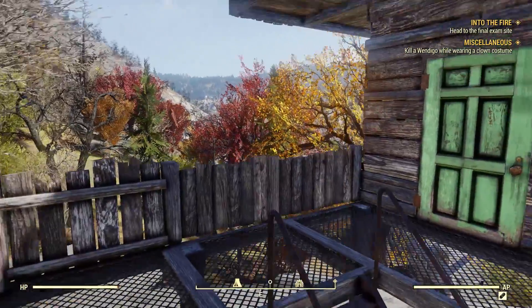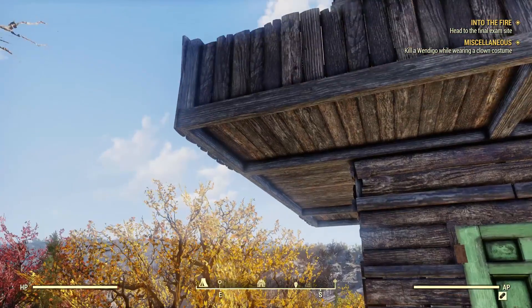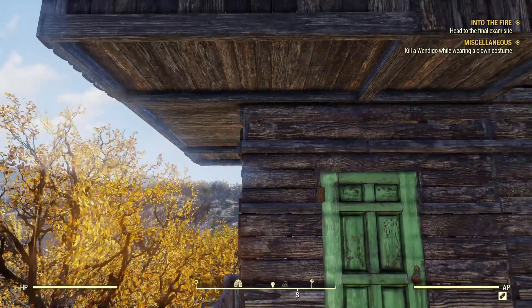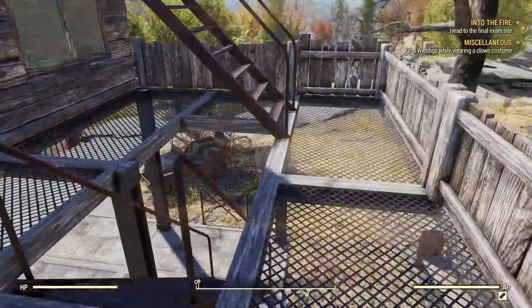I figure these don't protrude enough to warrant supports, because the rafters should go all the way across. Theoretically, the rafter could go all the way across and stick out the ends, and you can build on those. That's my reasoning there.